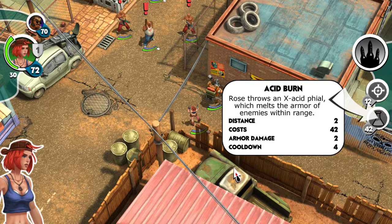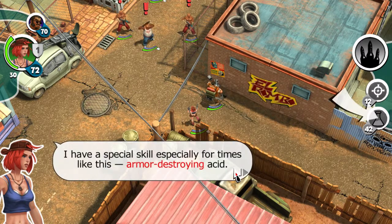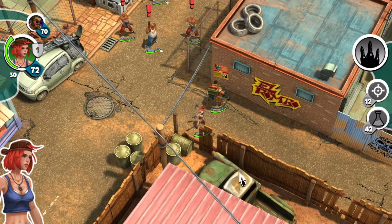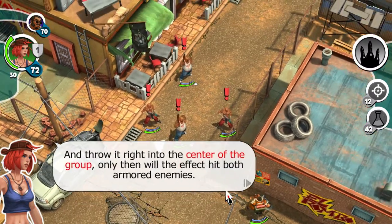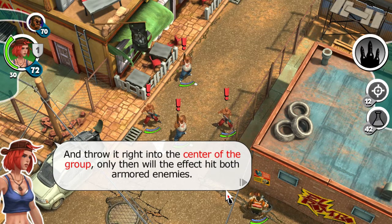Acid burn — Rose throws it. I have special skills, especially for times like this: armor-destroying acid. I need to get in close for it to work, though. I can't throw armor-destroying acid more than two squares away from me. We need to throw it right into the center of the group so the effect hits both armored enemies.